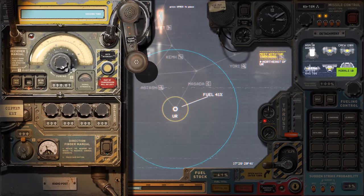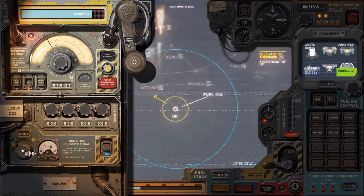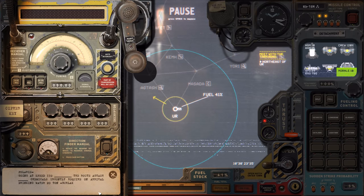I pressed shift by mistake. Now we have the time available, and if we don't do it in time, we'll lose the signal — it's coming from there. There's a ship called Polaris going at speed 110. The route is Actash. Chemicals urgently require an arrival — drinking water, 20 ton.